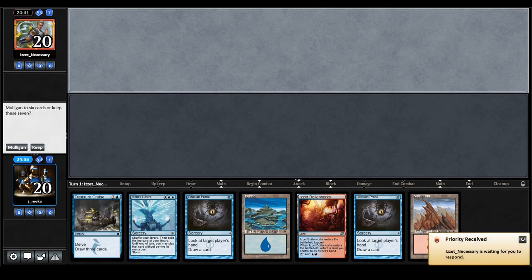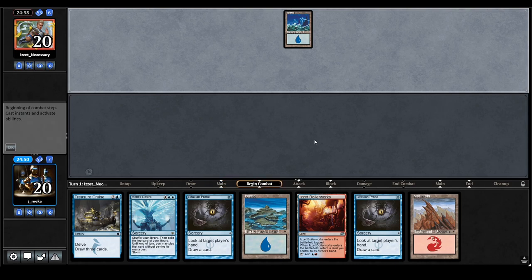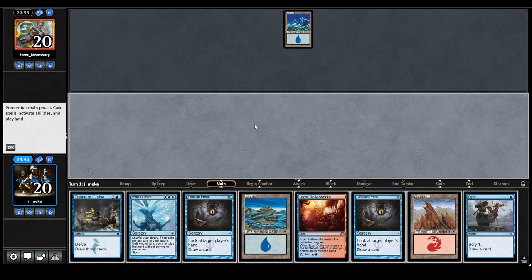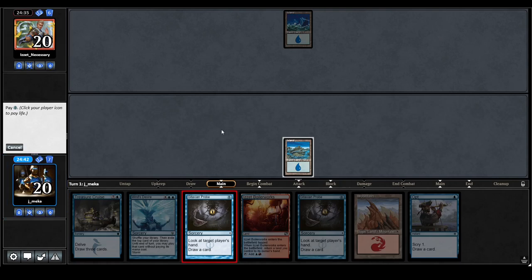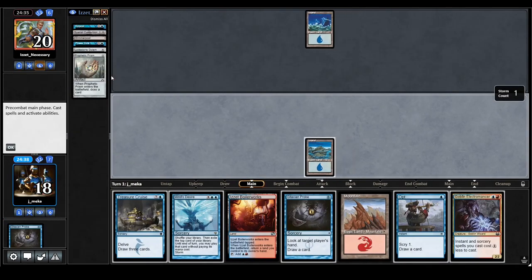Match 1 with the Pauper storm list. I'm on the draw, I'll keep. I want to Probe to see if I can catch a Ponder. I drew it off so I'm not going to discard. I'll just look to see what's up — I want to see if my opponent is playing counter spells, so we're going to look at their hand.